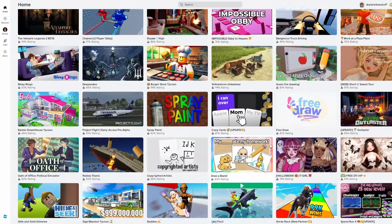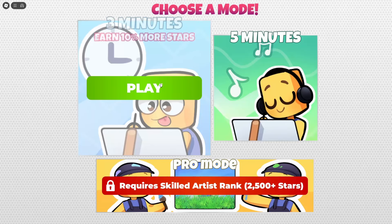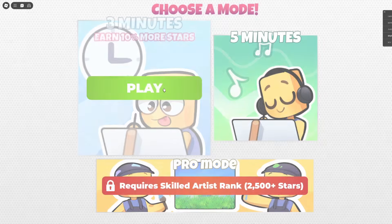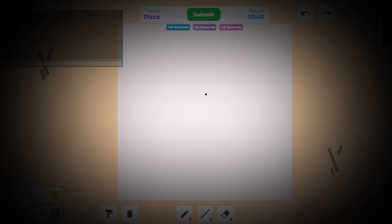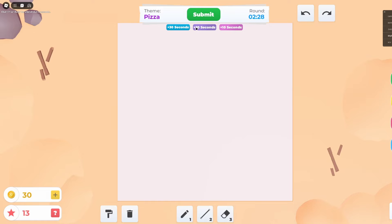After some fiddling around, I managed to find the game and fire it up. I ended up choosing the three-minute challenge just to make it even more challenging for myself. After clicking, I got slingshot into a game so fast my neck still hurts from the whiplash. But what better way to learn how to play than just to jump right into the frying pan? I don't want a VIP. I just want to draw things.